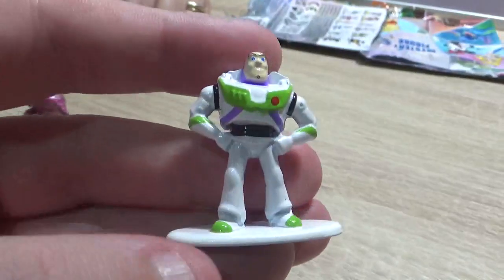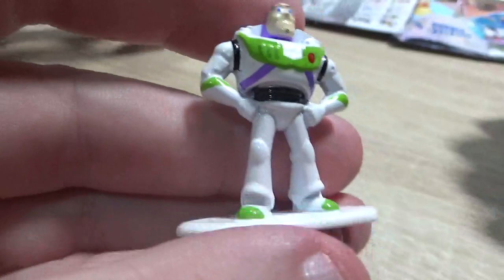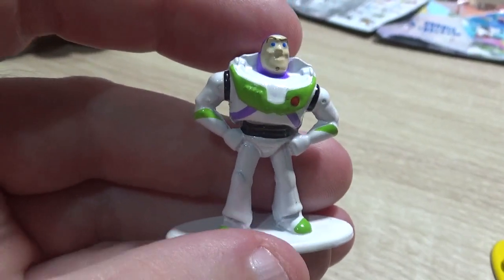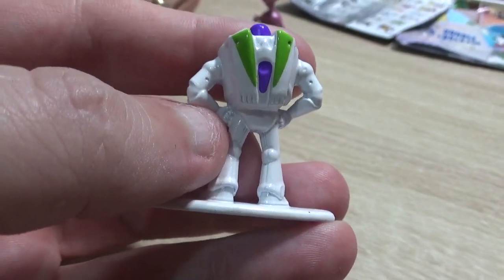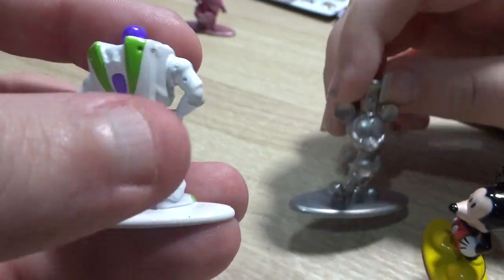Right, so Steamboat - Buzz Lightyear! To infinity and beyond! I think he's quite good. The only thing he's missing is his dome and they could have put a plastic one on, but I like the color, I think that's quite cool. This made me think of years ago when they did those Wallace and Gromit trails that we went on and they did a Buzz Lightyear one. Quite cool. Right, so that's Buzz - where's the Mickey Mouse?